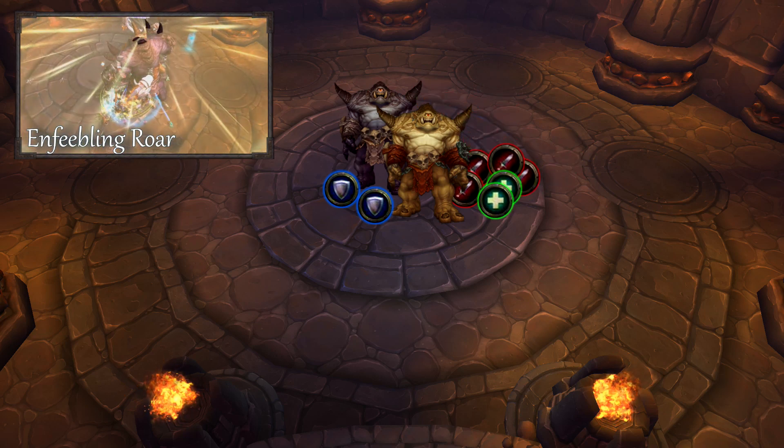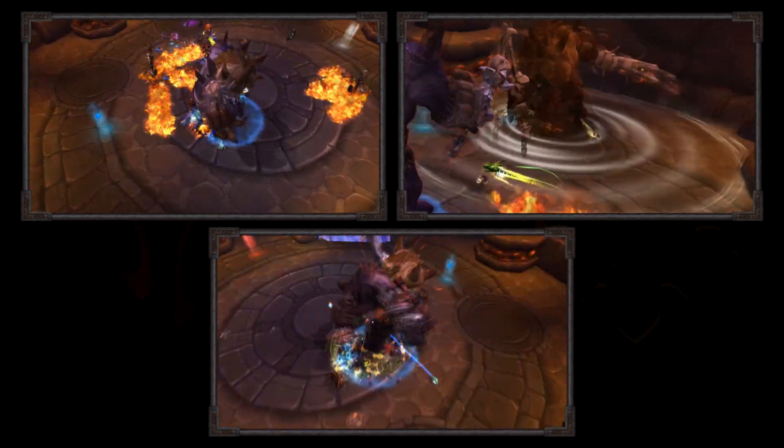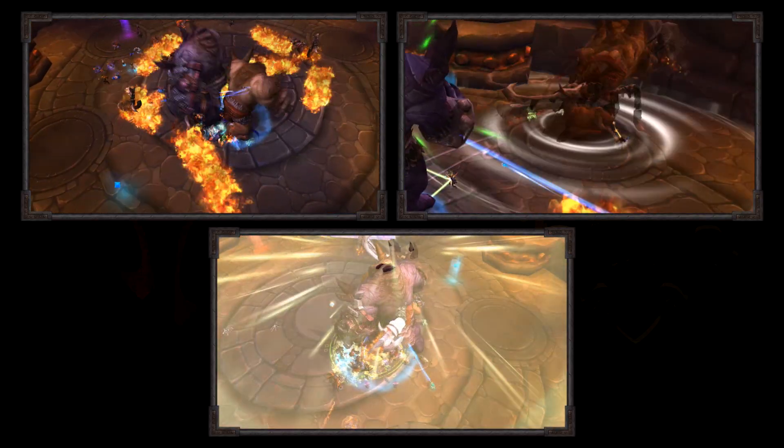It's important for your raid to collapse on Themis before Enfeebling Roar is cast. The fight is basically won if you can dodge fire, move away from Whirlwind, and collapse for Enfeebling Roar.